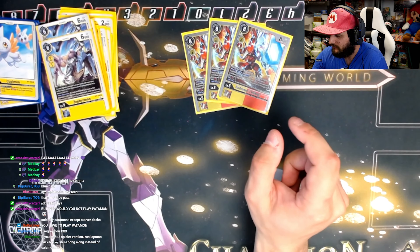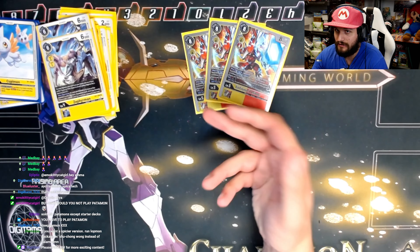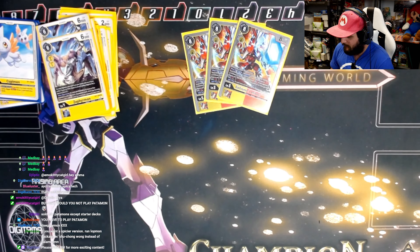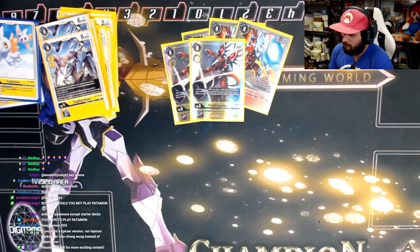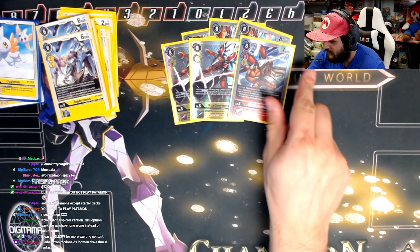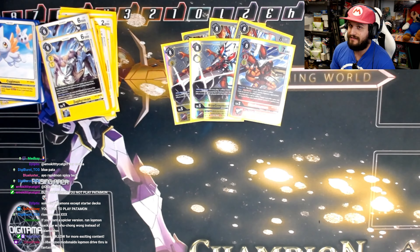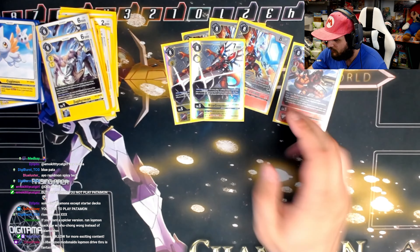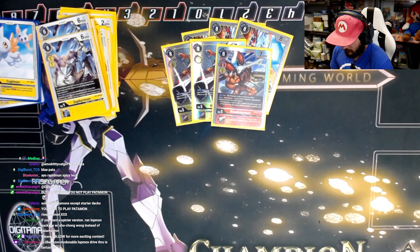Also during your turn, for each tamer you have in play it gets plus 1,000 DP — kind of like a Shine Greymon effect. We also play two regular Rise Greymons: one that when evolving lets you play a yellow tamer from hand (doesn't trigger the on-play unfortunately), gives security plus one if you have three or more attackers. Then one BT4 Rise Greymon that can Digi-Burst to play a tamer and get the on-play — really important with TK. It's also treated as a red and yellow card, giving synergies we'll get to shortly.